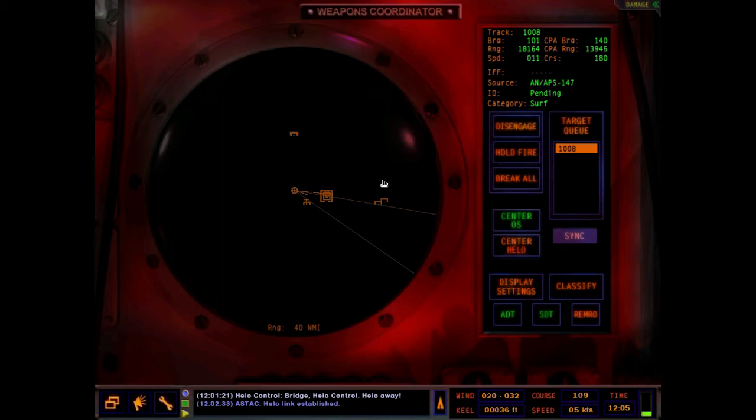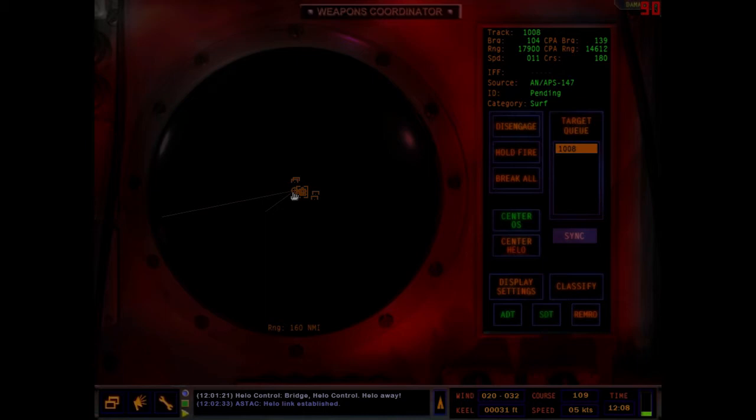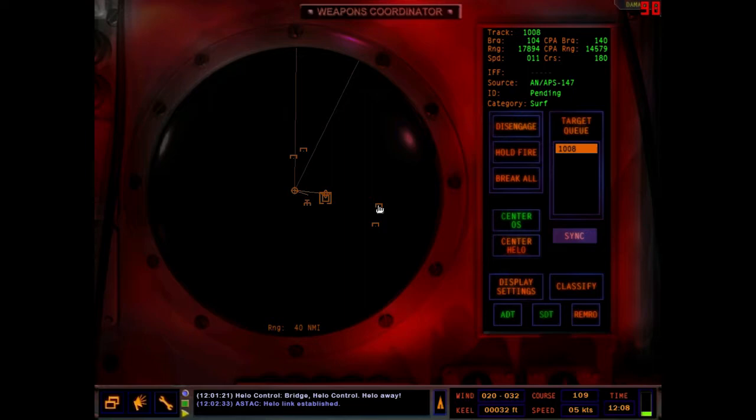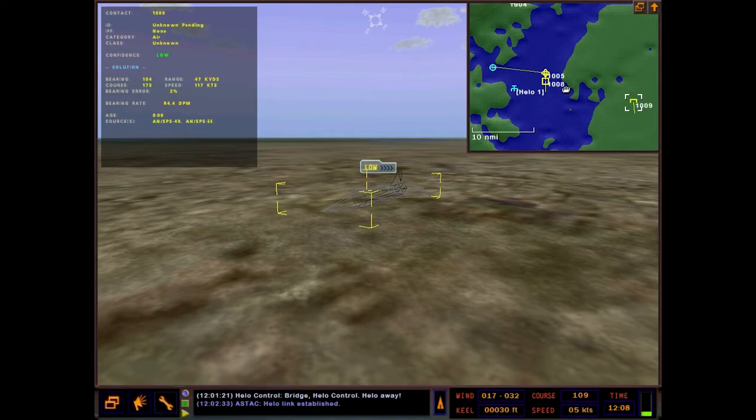In order to engage a contact, you come here into the weapons coordinator and click engage. There's a way to make this automatic, but I have it on manual right now — I'll just go over the complete manual way here. We got this contact on engage, and I did turn the REMRO off, so now we can engage these contacts on our own radars.